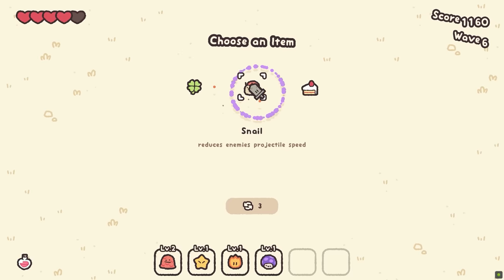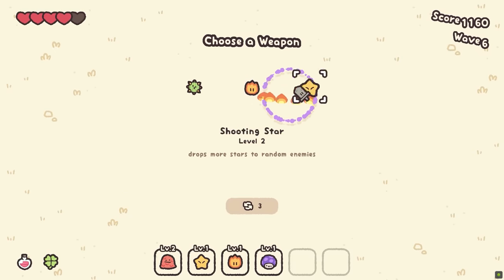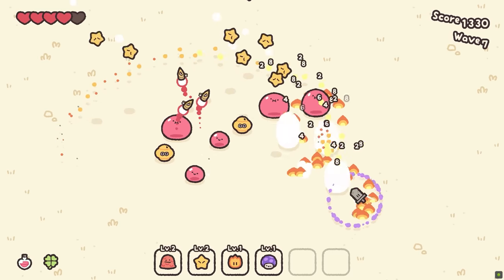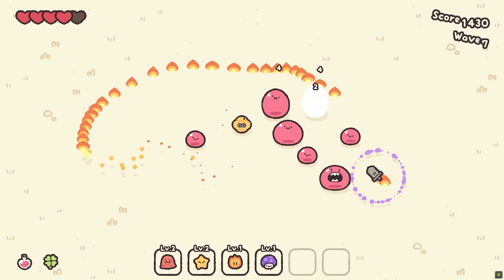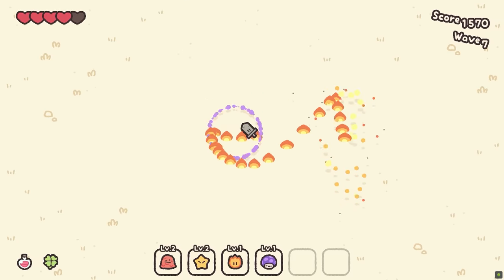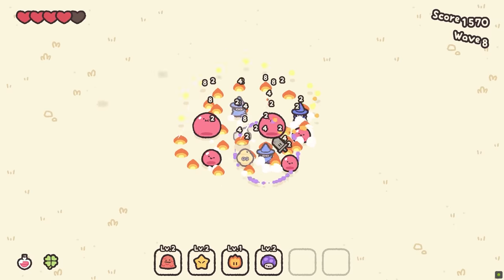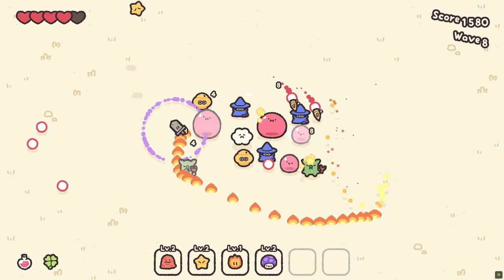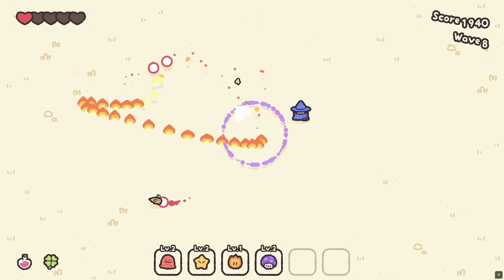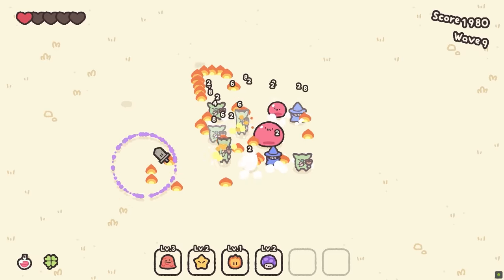Hearts drop more frequently — we've got a thing that gives me more, so that seems pretty good. High chance to inflict burn. Drop stars on random enemies — sure. That wasn't even the enemies being that much better — that's just me being bad at games.